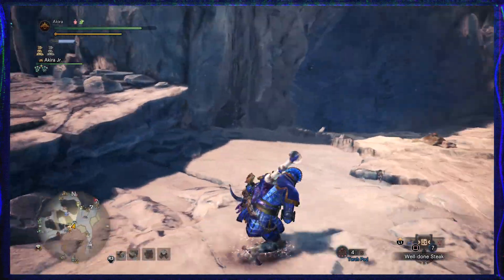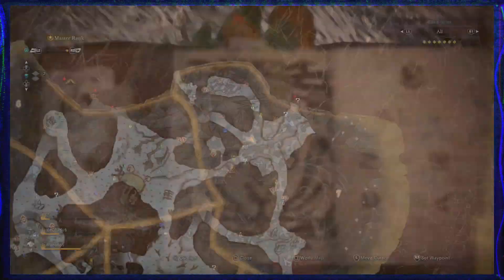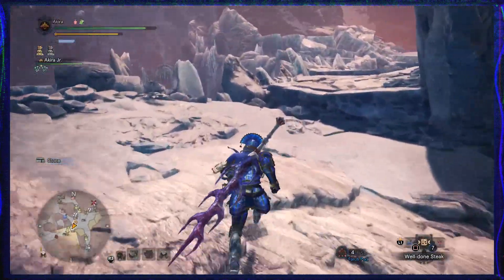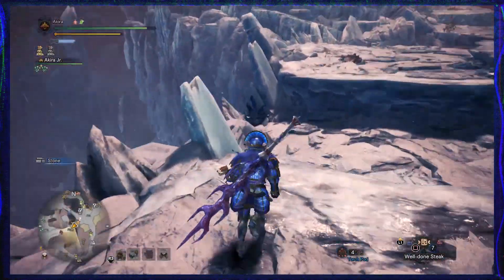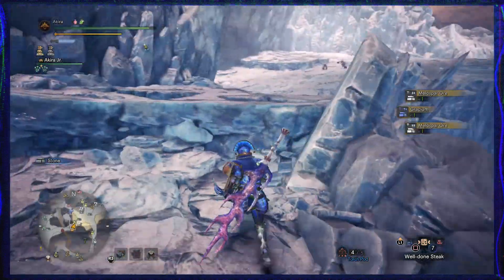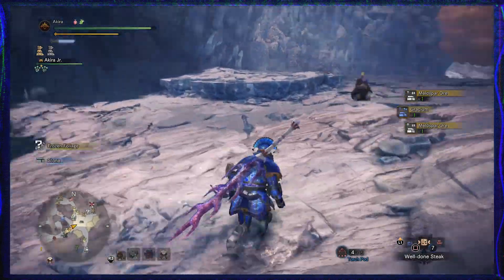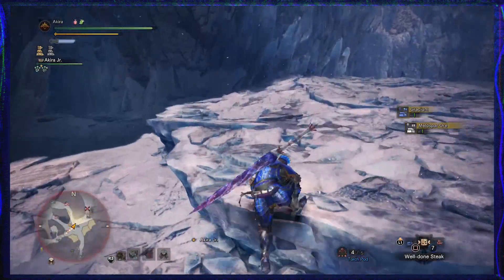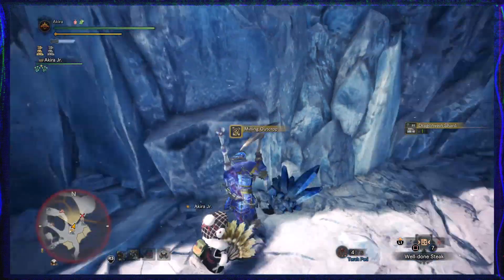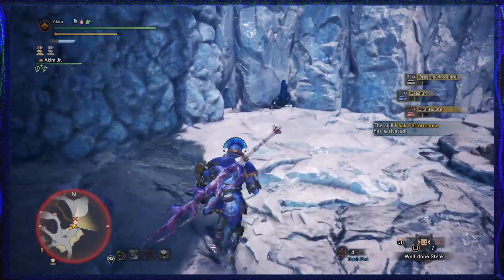It's very easy to miss that one because there's shade over it, so you don't really think it's something you can interact with — it just blends in so well. But there it is. I feel like Gracium has a higher chance drop rate, basically like the Eltalite Ore. It might be high chance, or maybe medium chance, or I probably just got lucky — because that might be the first time I got Eltalite Ore off this map. And then right after saying that I got a whole bunch of it.